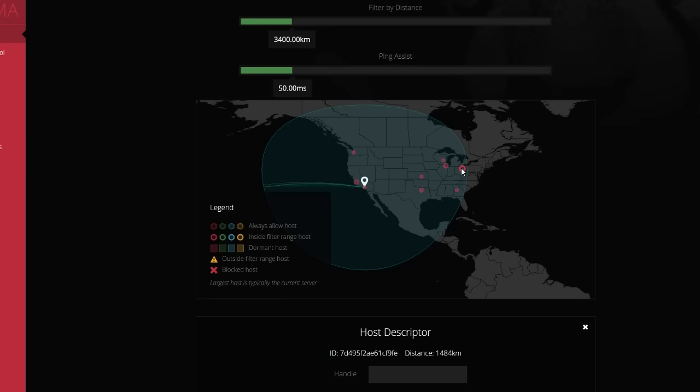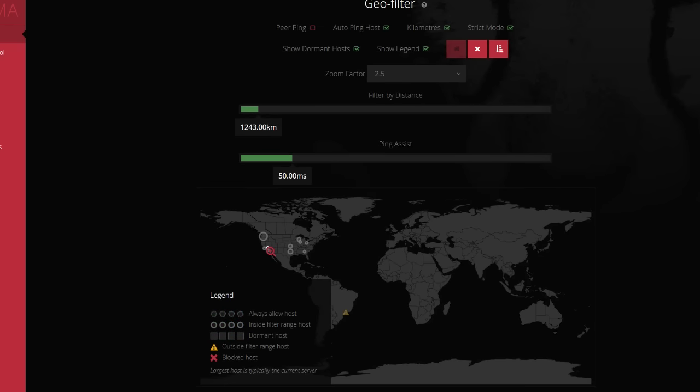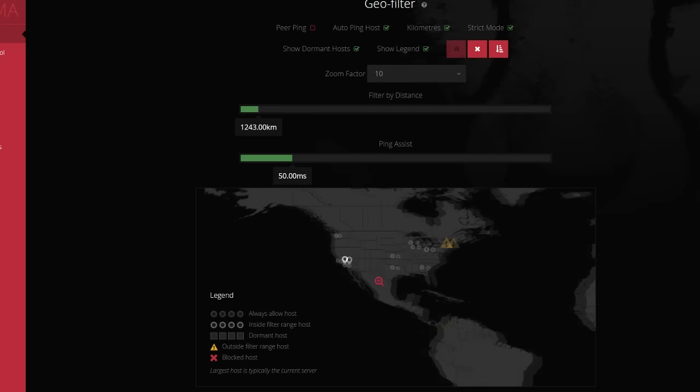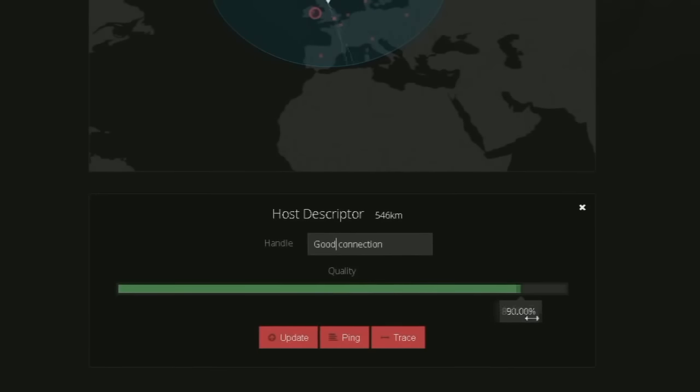What it does is give you only the people who do have good connections. The games I've used it on where it's been beautiful: Ultra Street Fighter 4 on PC, Mortal Kombat X on consoles before the netcode patch — you don't really need it as much now. Pokken was a big one as well as Smash Brothers for Wii U, which gives you spotty connections a lot. It actually made my experience with Pokken completely playable. Without it, I couldn't stand playing online — so much input delay it was hurting my soul.